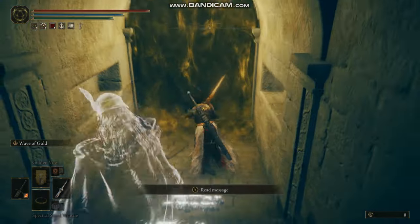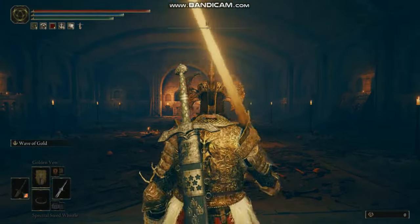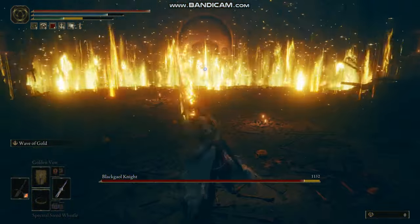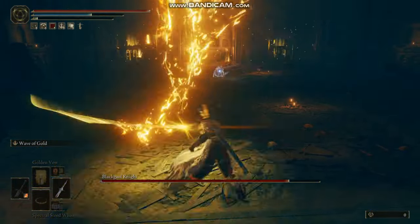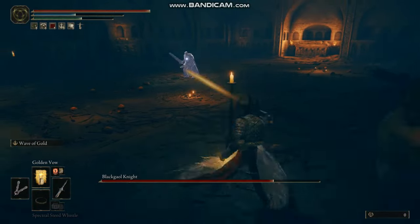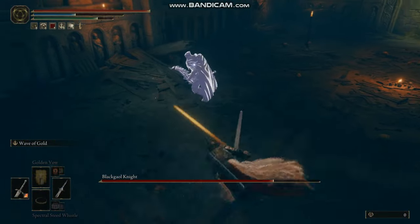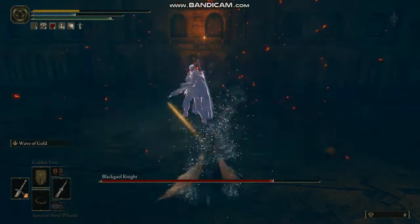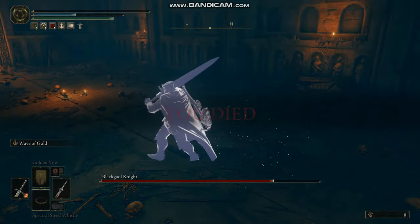The Western Nameless Mausoleum boss is pretty tricky and I don't really know how to beat it yet. My current tactic is to spam a wave of gold at it to weaken and soften it up. Then when it gets close I switch my weapons to dual blade and do some jump attacks. But he just one-shot me with his bow attack — I cannot beat this guy.